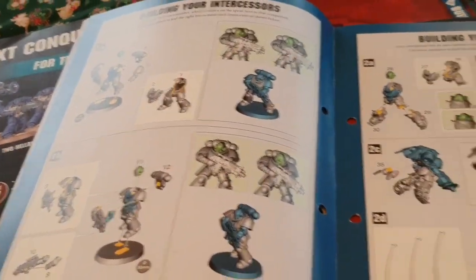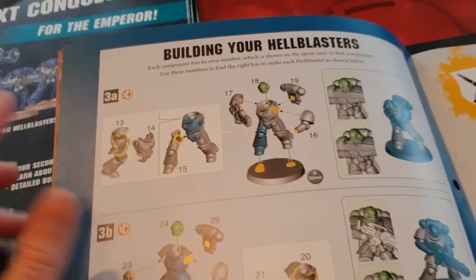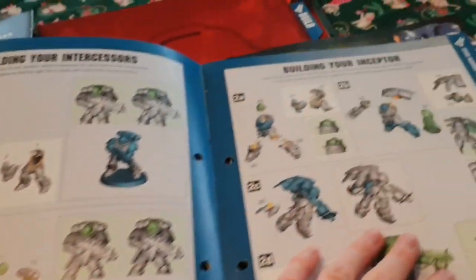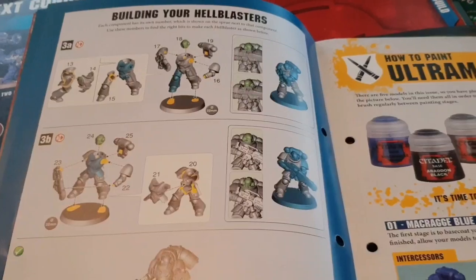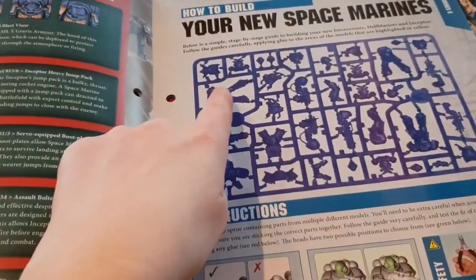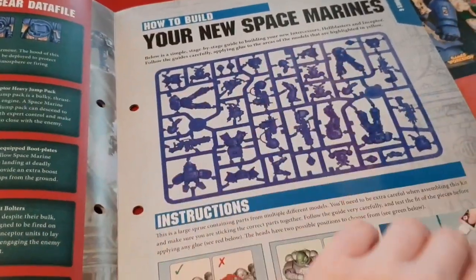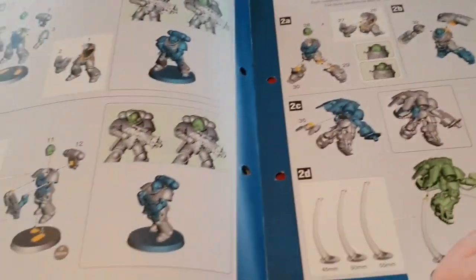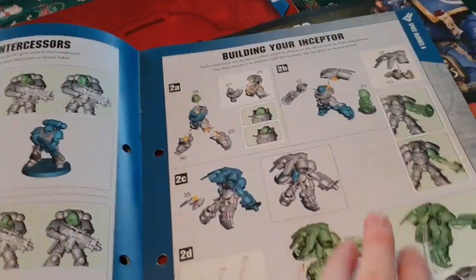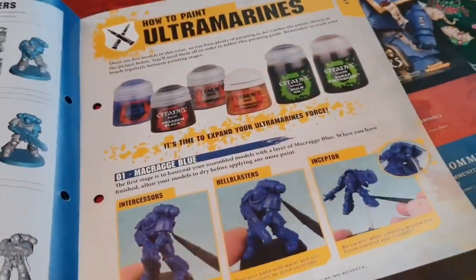Building your Hellblazers - they have the slightly bigger guns. You get two Intercessors, one Interceptor, and two Hellblazers in this issue. Follow the instructions carefully. I would cut out the full bodies first and stick them onto a base, then it's fairly easy to match the limbs to the correct figure. Save your Interceptor till last because they're quite tricky.